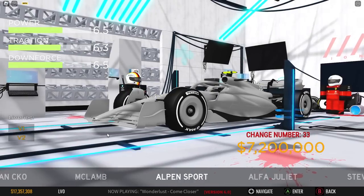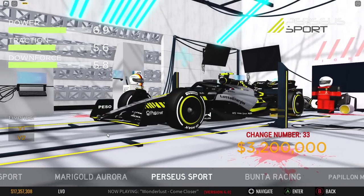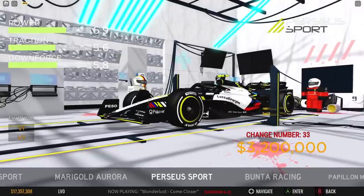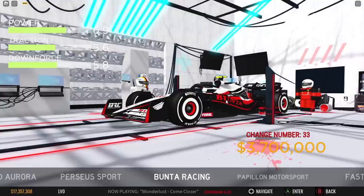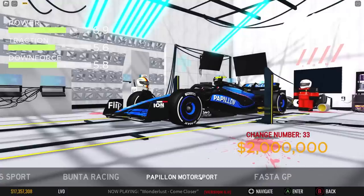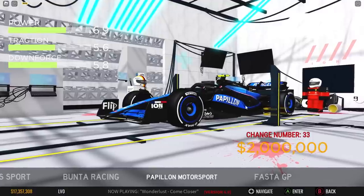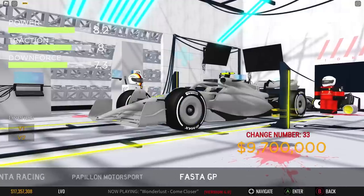We also have some new F1 teams. We have the new Peugeot Sport livery, which actually has two liveries — it's 3.2 million with decent stats. I believe the white one is a classic livery they used to have in rally. Next up we have Bunta Racing — I feel like this is based off a real-life brand but I'm not sure. Next up we have Papillon Motorsports, which means butterfly in French. You can see the French flag here — it's a very cool fictional livery.